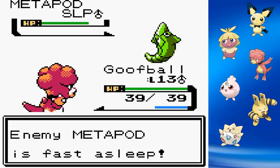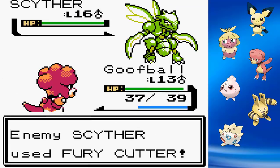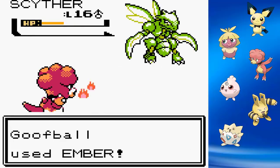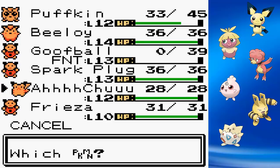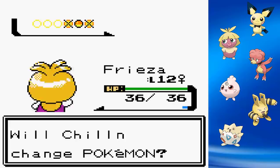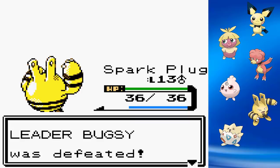I start the fight with Igglybuff to try to use Sleep and get some experience, but Scyther is just too tanky. I swap out to Goofball and start Embering the crap out of these guys. Scyther becomes a problem as Fury Cutter builds power each turn, and my Ember isn't doing as much as I'd like. We knock Scyther to orange health with two Embers, but before the third can finish it, it knocks out Goofball. Luckily, Fury Cutter misses the next Pokemon I send in, and we knock Scyther out. Frieza gains two levels, then Sparkplug finishes off the fight with Thunder Punch. We've collected our second badge.